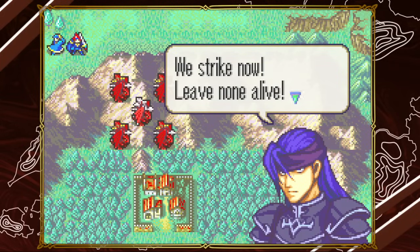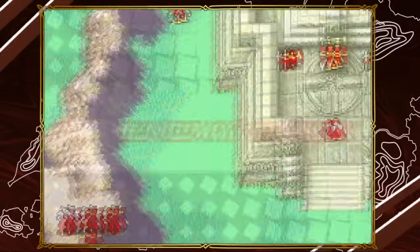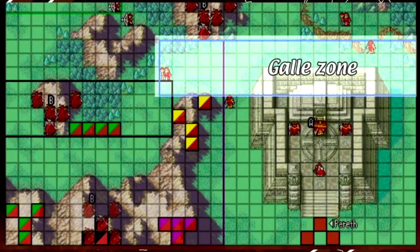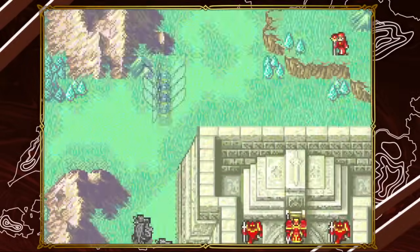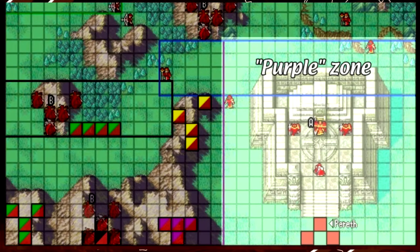Funnily enough, there are other wyvern reinforcements on this map that can behave in the same way — not all of them, only the ones from the other zone in the bottom right. These are not strictly associated with Gal, but you are likely to activate them around the same time since the two zones overlap. It is possible to skip the Gal zone completely by never performing an action inside it, but skipping the purple zone is almost impossible unless you end the chapter quickly.